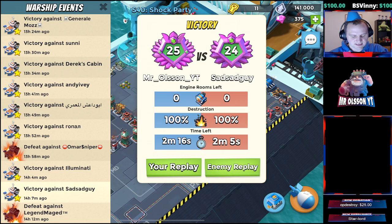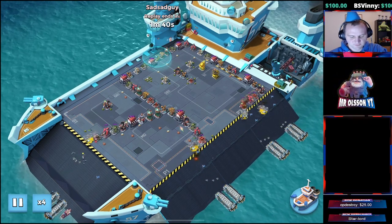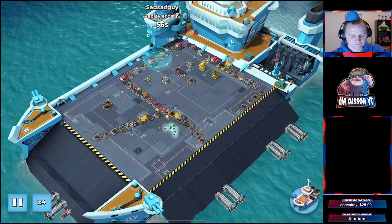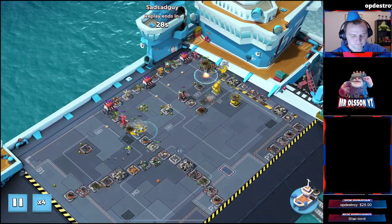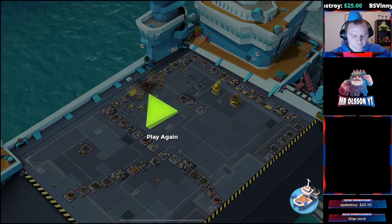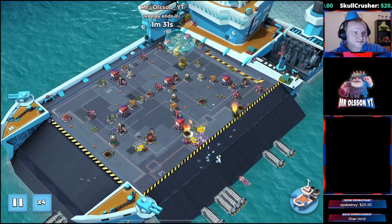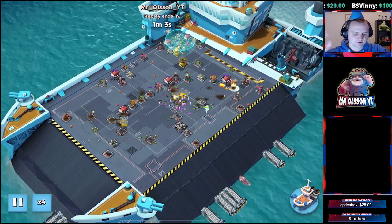Next guy is Sad Sad Guy — I hope he isn't as sad as his name suggests, but who knows. He's coming in with four heavy choppers and four bombas. My attack is usually three heavy choppers and five bombardiers, then I drop two critters to distract the doom cannon.